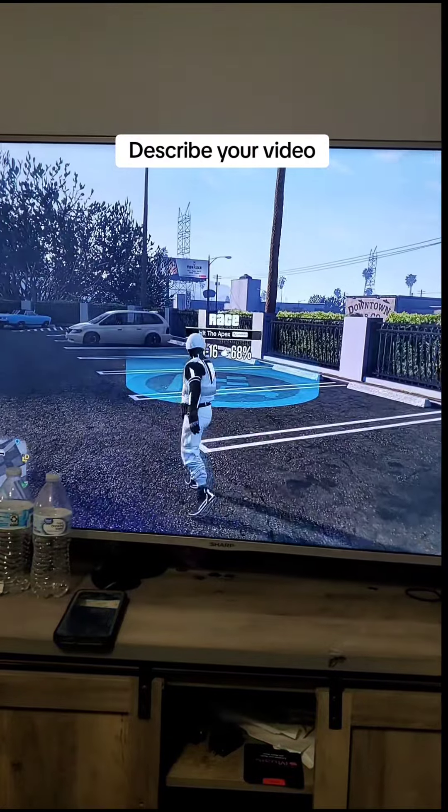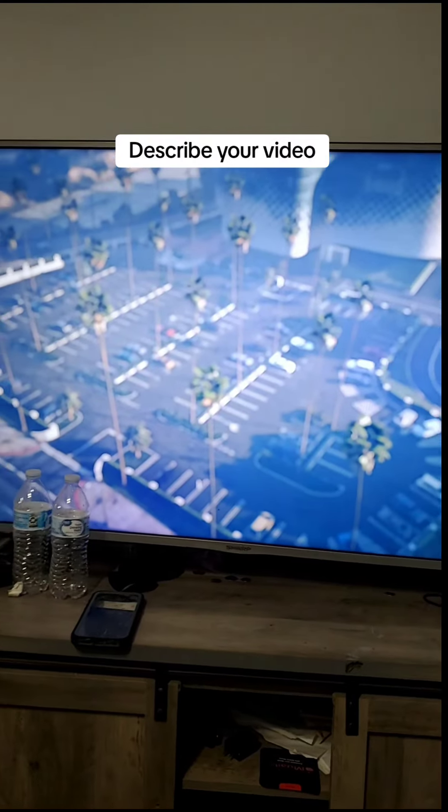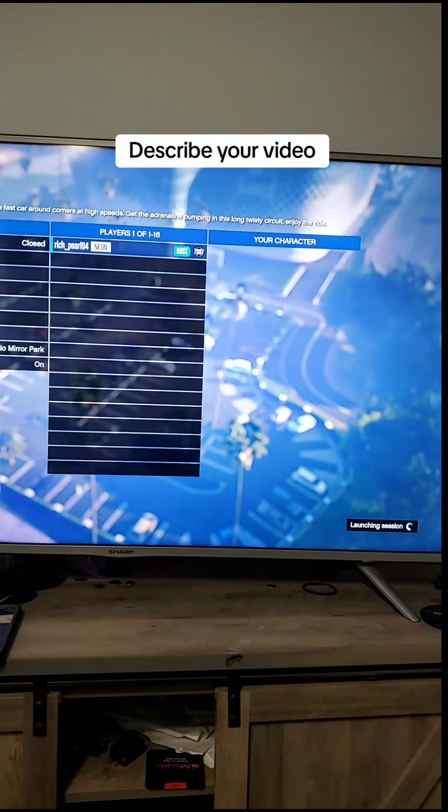Now what you want to do is go to this location right here on the map, and what you want to do is just press right D-pad. Now confirm the settings right here, and you're going to hit play on this job right here.